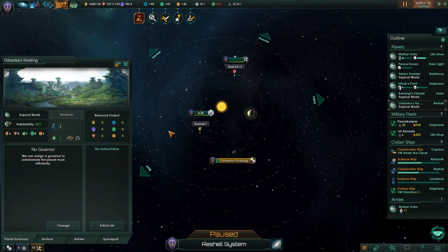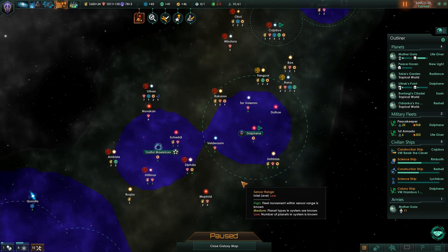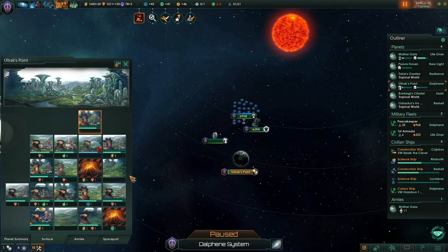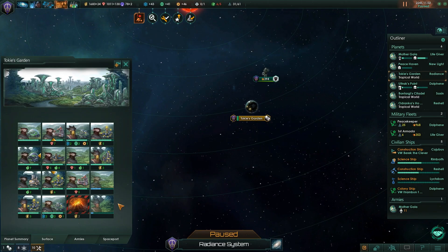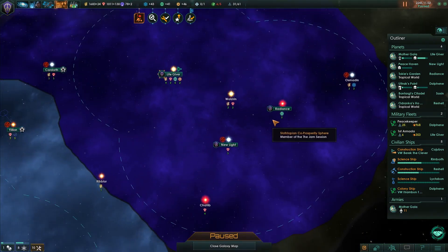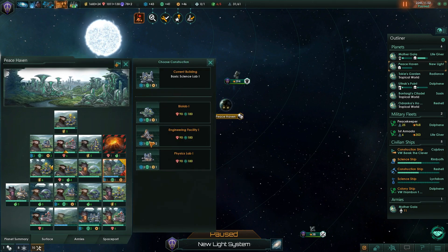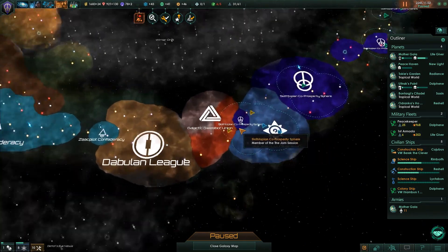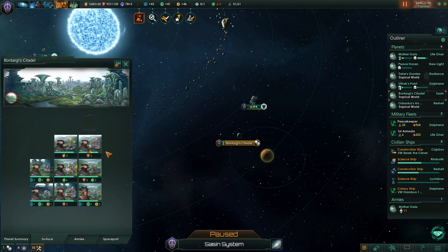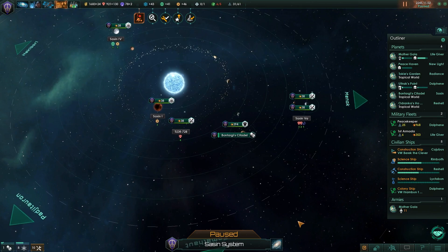The way to avoid this penalty is to create a sector. This planet is amazing so I'm going to keep it in direct control, but we can find a planet that is not amazing and put it into a sector. Looking at our other planets — Delphine is pretty nice at 18 tiles, Radiance or Toki's Garden at 16 tiles, New Light, Peace Heaven at 18 tiles. But this one only has 8 tiles, so it's really not that important to my empire. I can definitely put it into a sector.